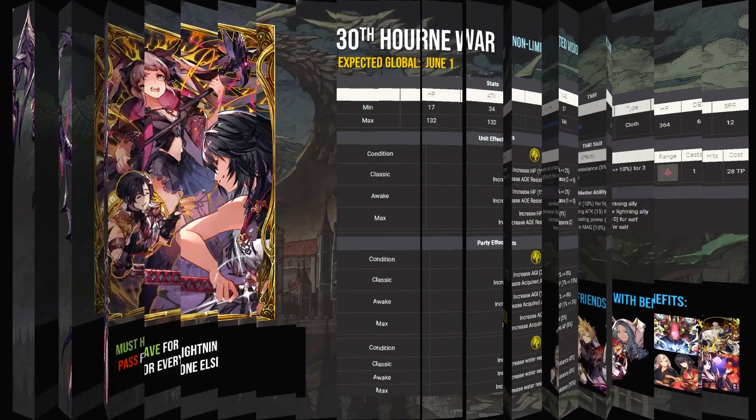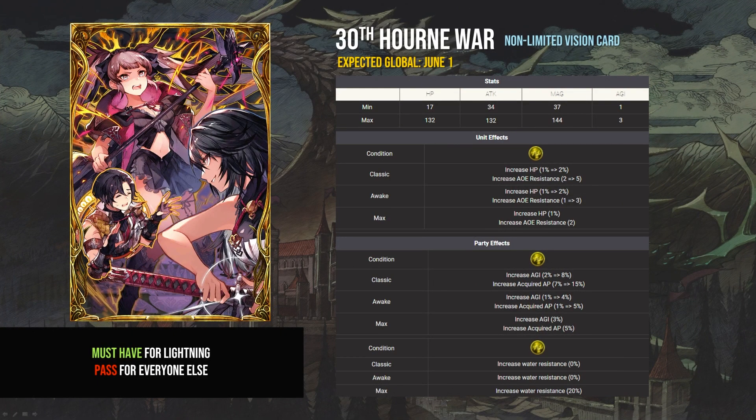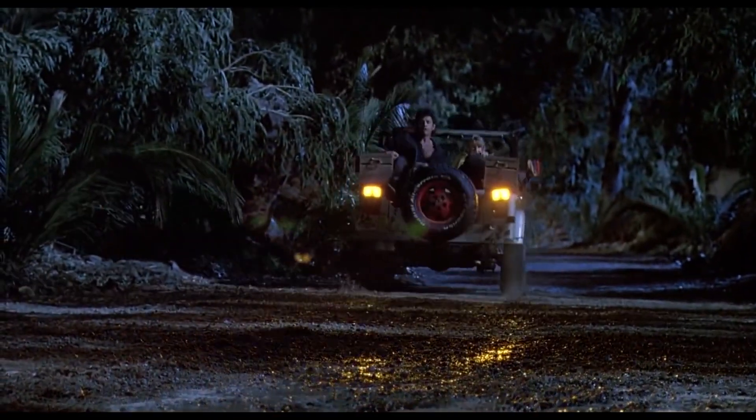On the other hand, the lightning vision card that arrives with Resnik is an absolute must for lightning teams. Anytime I see 15% agility on a card like Mad Money, I buy, buy, buy. To sum up why this is a must-have vision card, I'll let Jeff Goldblum explain it: must go faster.